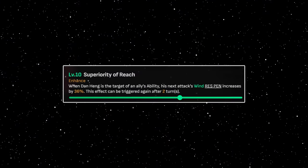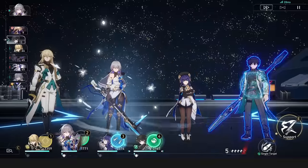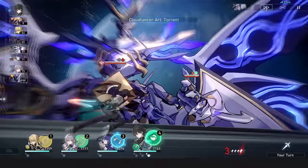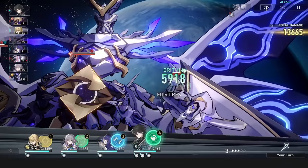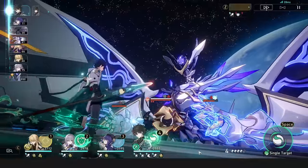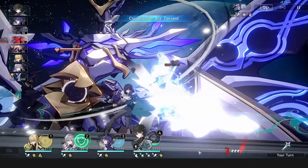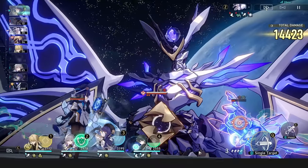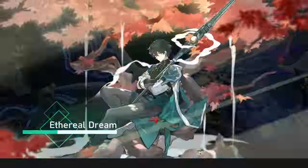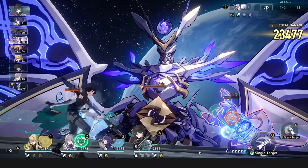Dan Heng. Dan Heng's talent is quite finicky to use, and mastering its uptime and usage is essential. When using a skill or basic attack on his action with his talent, it will take its natural 2 or 1 turn cooldown, depending if you have E2 or not. If you ult at the start of his turn however, or outside of his turn, the cooldown will reset at the end of his next turn, or after 1 turn without his E2. This means an ultimate and skill can be buffed in the same period as one skill would have been in regular play. This is also why 4-piece wind isn't great on him, as you'll usually end up getting your ultimate near his turn due to ally energy gen or enemy hits.